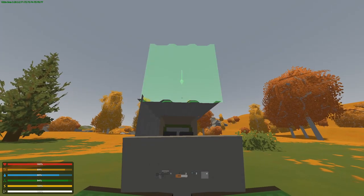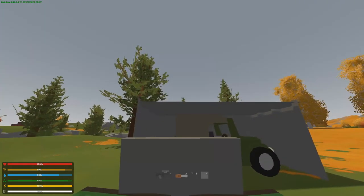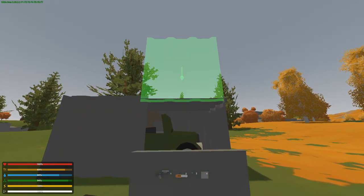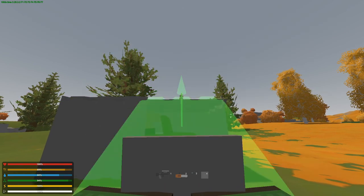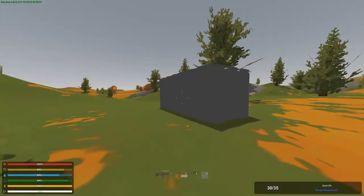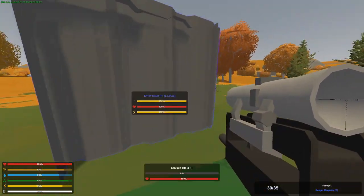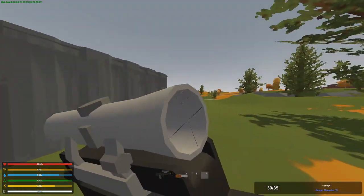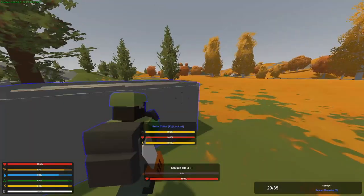Once you have it fully covered, it's pretty much undestroyable. The only thing they can use is C4 to break a metal plate, or a dragon fang or any of the high-cal snipers — that's the only way they're going to destroy this vehicle. As you can see, it's fully covered. Any small gap you might see doesn't matter; as long as you have it like this, you cannot be shot through and they cannot even see the wheels. There's no way of getting in.